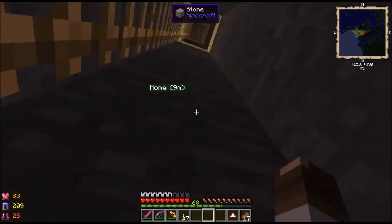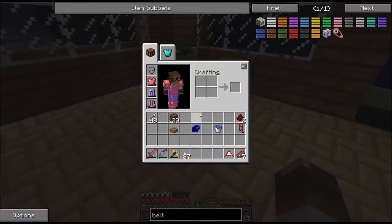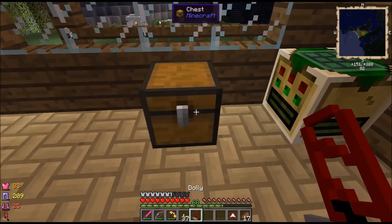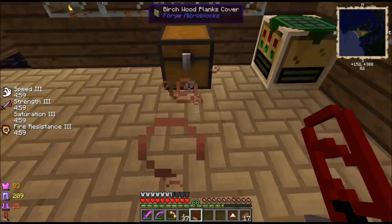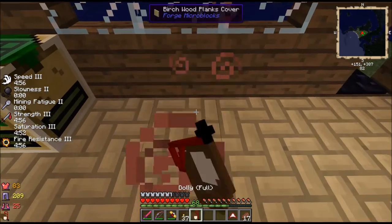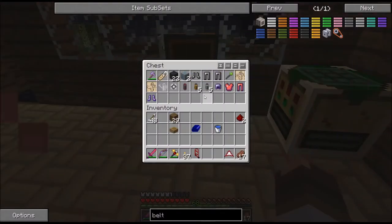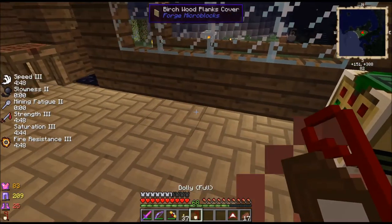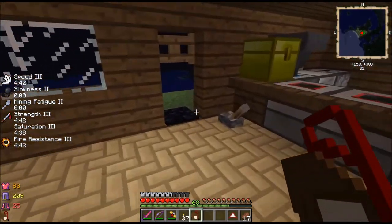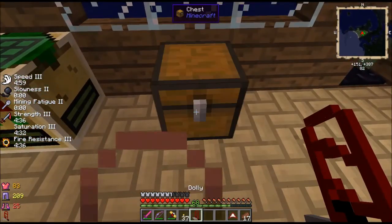The other thing I made is a Dolly. Dolly is actually pretty cool. If you've used Dark Craft, you can actually pick these up and place them down. The nice thing is it's always facing you when you pick it up and place it. And it keeps all its inventory. Mining fatigue and Slowness 2 - my Speed 3 is overriding it, pretty funny.